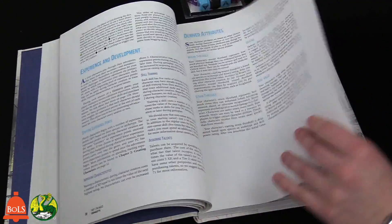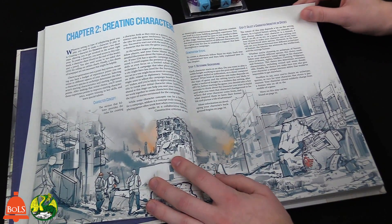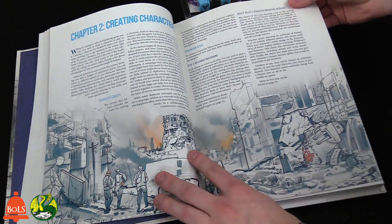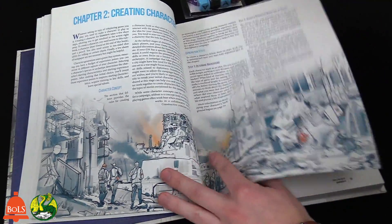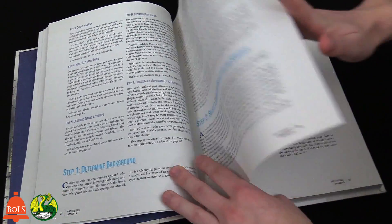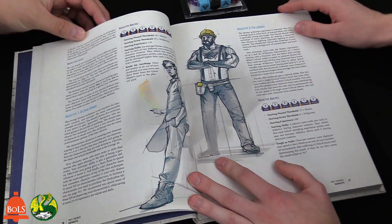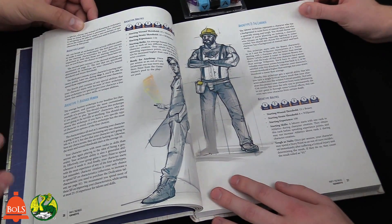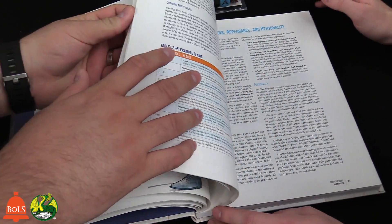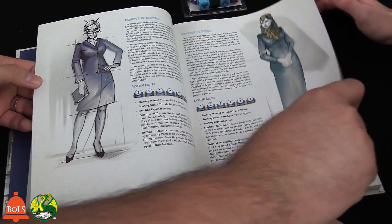For character creation, you'll have those basic stats that translate to Strength and similar attributes. There's also background stuff you can build out yourself. It covers Archetypes and Species and gives examples of how to build those — from basic humans down to dwarves or whatever fits your setting.